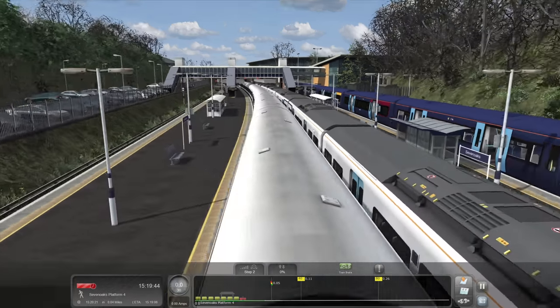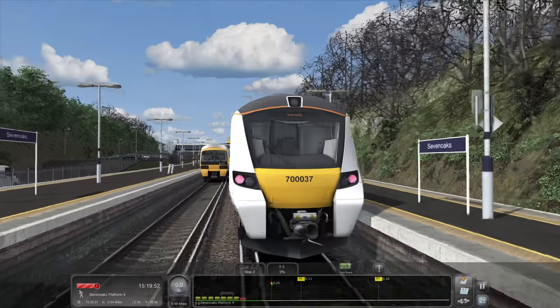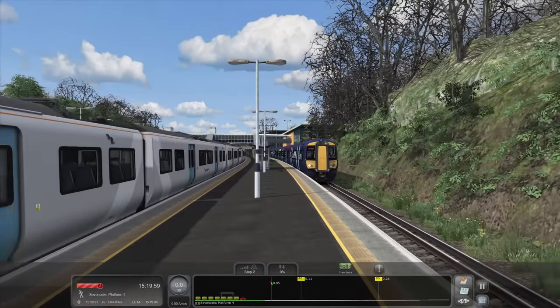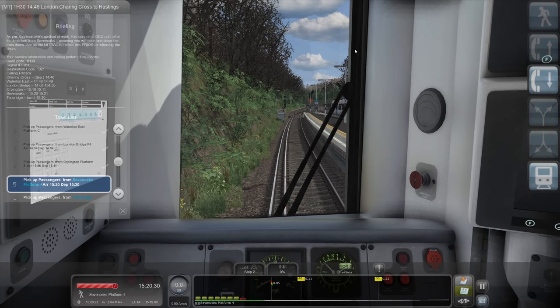We'll just nip outside - we've got a 465. Where are you going, sir? Sevenoaks? Oh well, you've completed that - congratulations! Where are you going? Sevenoaks, right okay. Do we not get anything more than that? You've not changed your blinds to say where you're going back to. People must have a lot of faith - will people be sat on it if you looked?